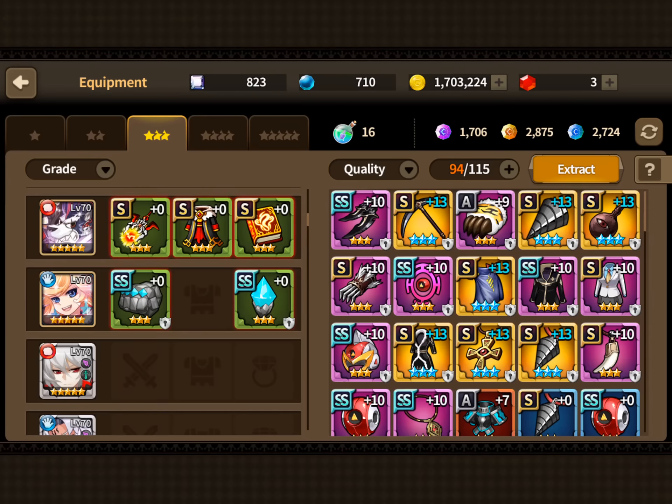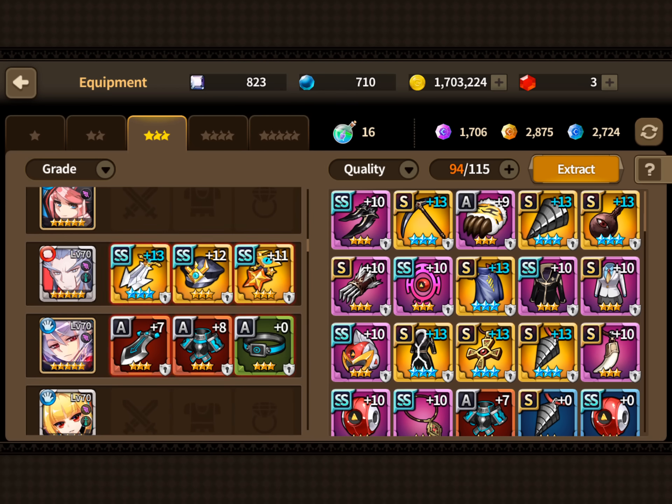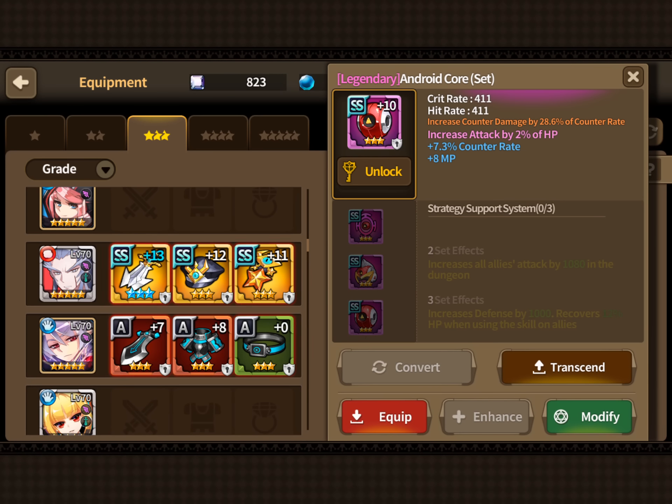For three-star, your goal is to get at least two Commander sets. The Commander sets are important because not only do they add 1185 to attack, but the HP increase is critical. Running two sets adds an extra 8,000 HP, which makes a big difference for Monday's, Friday's, and Sunday's raids — especially for Bell being able to tank the boss.